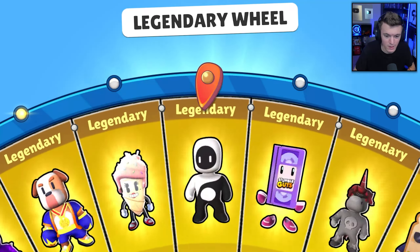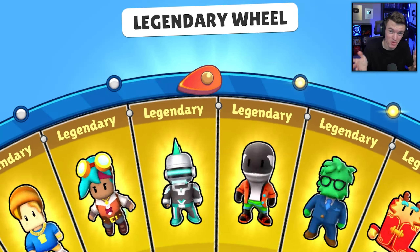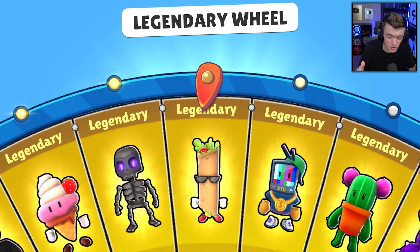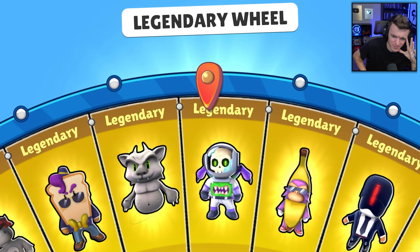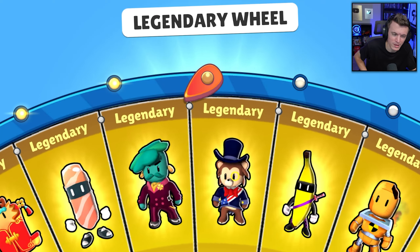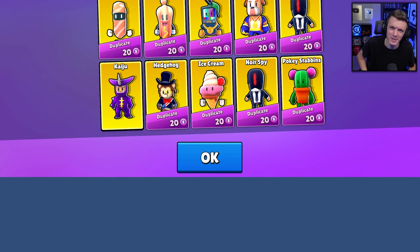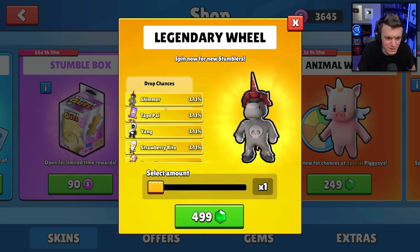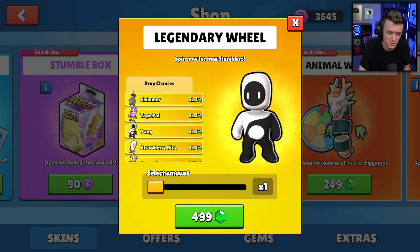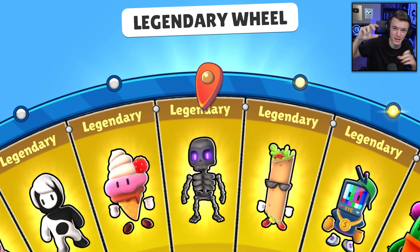I kind of wish they would do a wheel that checks your account and only puts in skins you don't have - Kaiju, there we go. When you get a skin it removes it from the wheel. Like a non-duplicate wheel, or a fresh locker wheel. The goal is to try and get all the skins, and as skins get eliminated the percentages change. Like if there were 10 skins you'd have 10% chance for each, and when one goes away it goes up to 11 or 12 percent.